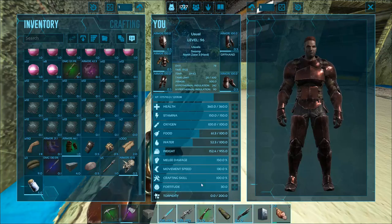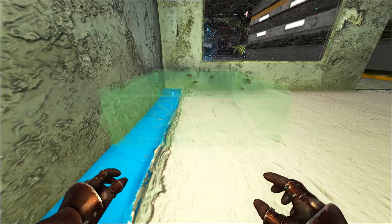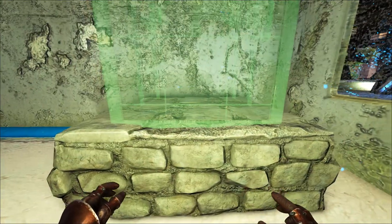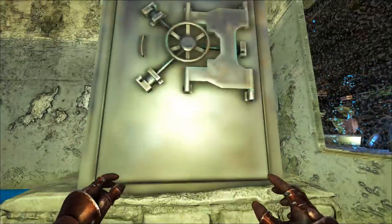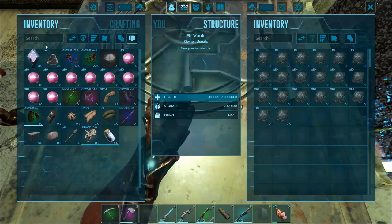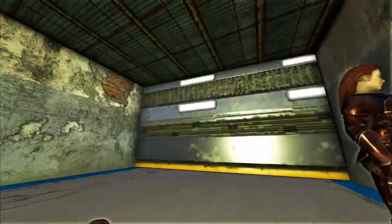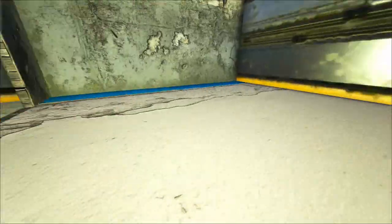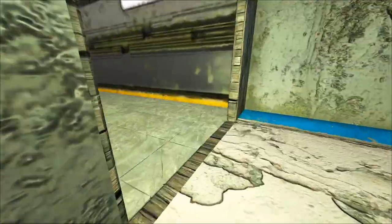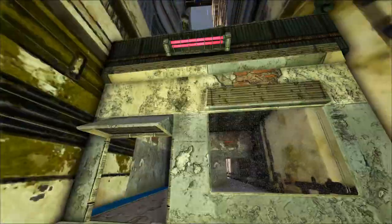We'll place this right here. We'll put all the element in here because this stuff respawns so quickly right now and it's really easy to collect. The S+ vault has 600 slots and it's less than one-by-one in footprint, so it's easy to place and you can pick it up. Easy peasy.